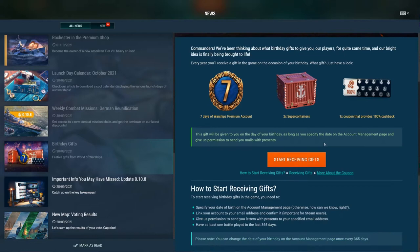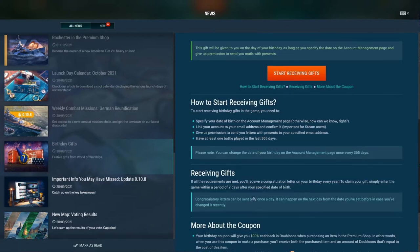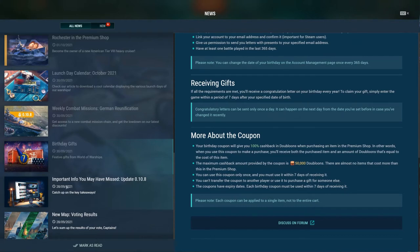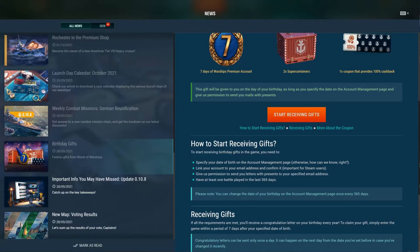Birthday gifts: if you set your birthday, which we did in the last episode, you can get premium accounts, super containers, and this kind of stuff. I'll set it for tomorrow — Second of October — even though it's the 17th of December. Prepare your gifts, it's only a few months to go! Also, scroll through all the news and updates to find free reward claims.